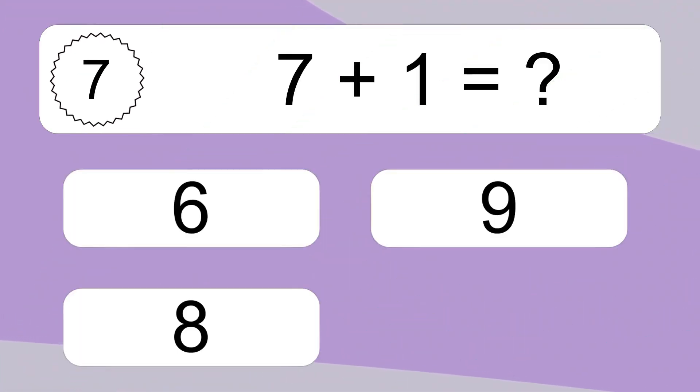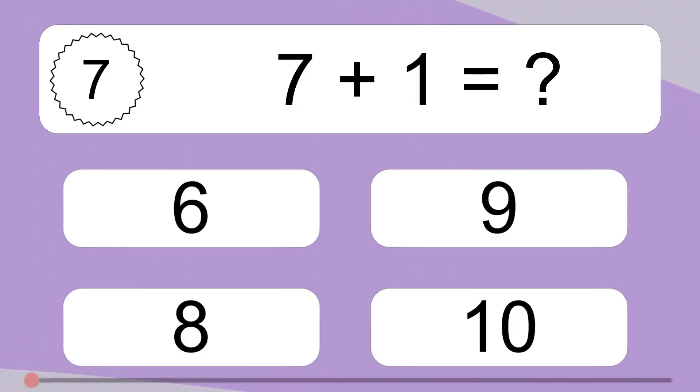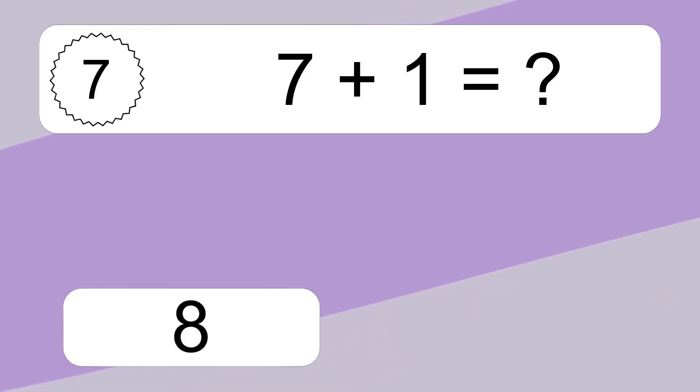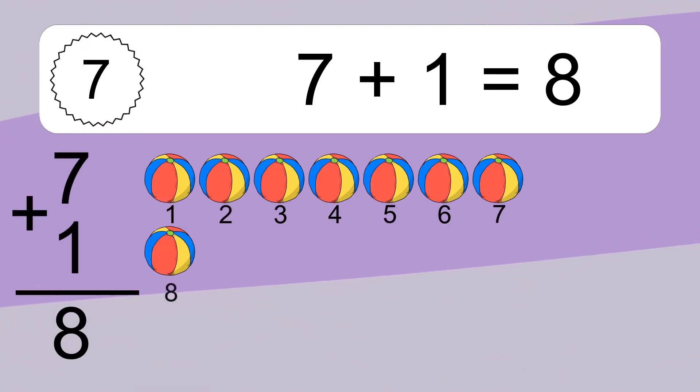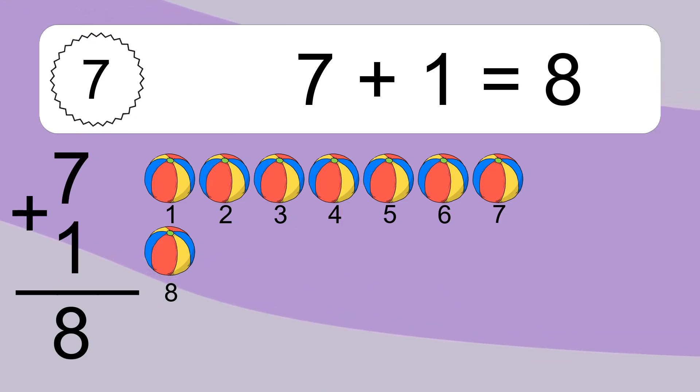7 plus 1 equals what? 7 plus 1 equals 8. Let's count it. 1, 2, 3, 4, 5, 6, 7, 8.